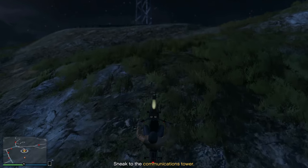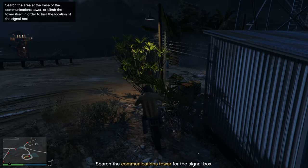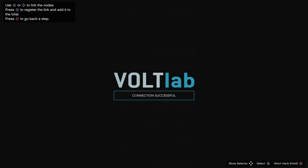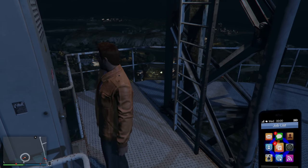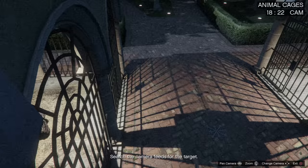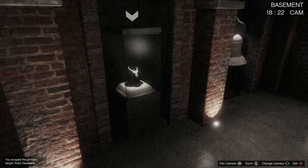Once you get to the communications tower, make your way to the signal box, hack it, and see what your primary target is. After completing the hack, go and look on the Sightseer app on your phone to find your primary target. If you want to do this quickly, start going right on the cameras instead of left — you'll only have to look through four cameras before you reach the vault. In this case, I'm going to be stealing the Ruby Necklace, which is obviously not much better than tequila.